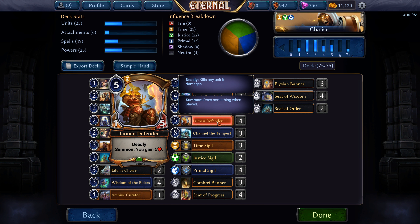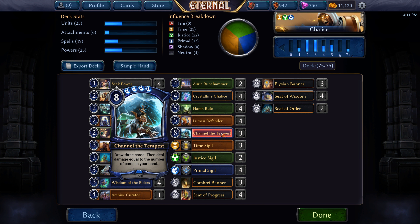Four Lumen Defender — this may seem a little strange at first glance but it does everything we want to do in this deck. It is a one-five so it holds the ground incredibly well, and the fact that it has Deadly helps out with that even more, and when we summon it we gain five life. Finally, three Channel the Tempest — this is a big spell, eight-cost, we draw three cards then deal damage equal to the number of cards in our hand, and we can do that to a unit or to our opponent.